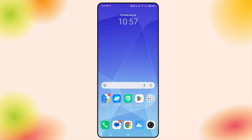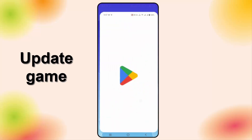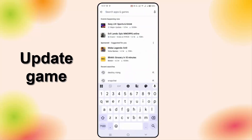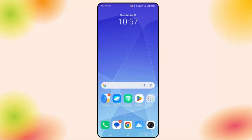If not, check if there is any update available for the game. Go to the Google Play Store, search for the game, and check if an update is available. If any update is available, simply update it, then try to launch the game and check if this resolves the issue.